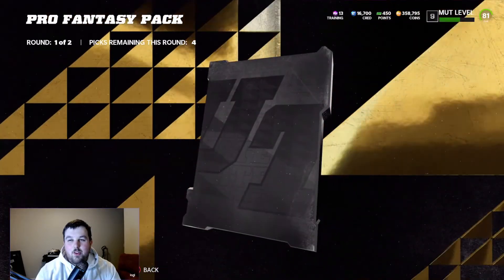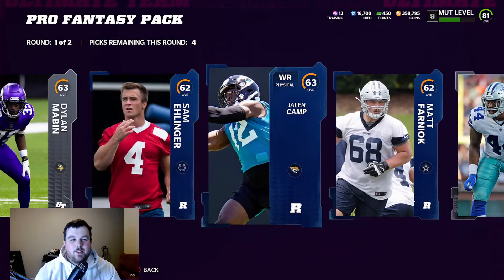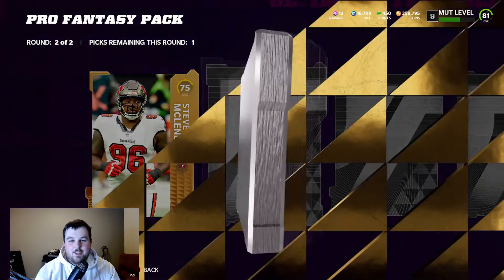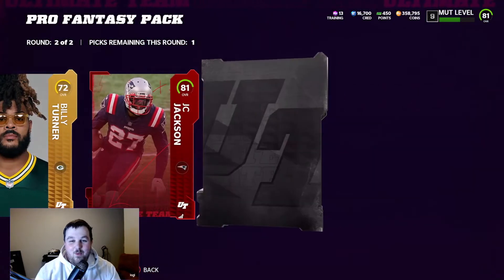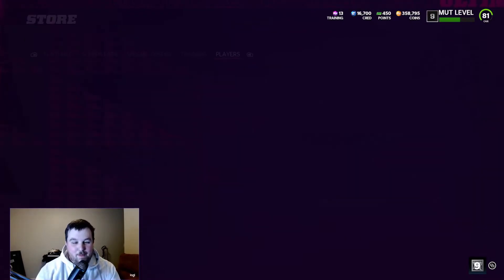We should be getting right around to 300K by the time we're done. I think we started right around 500K, at least. Take the higher cards. Give us an Elite. We got an Elite! 81 JC Jackson. We'll take JC. Definitely take JC Jackson there. No complaints about pulling that bad boy.